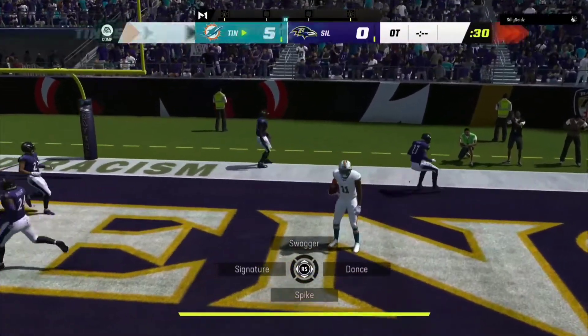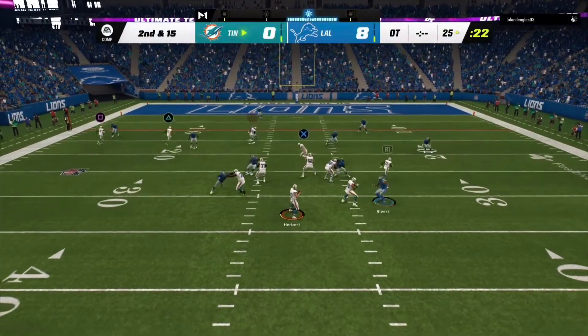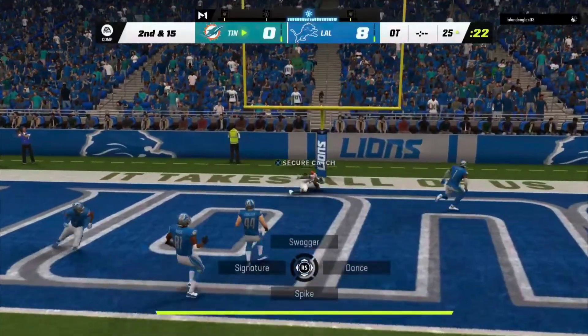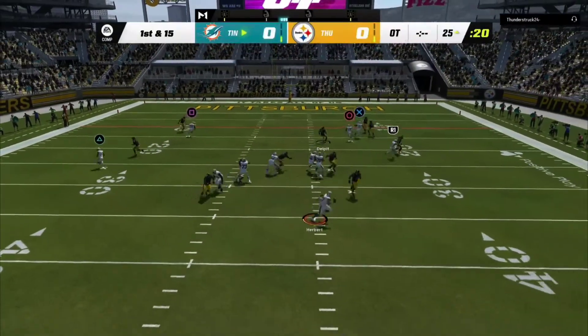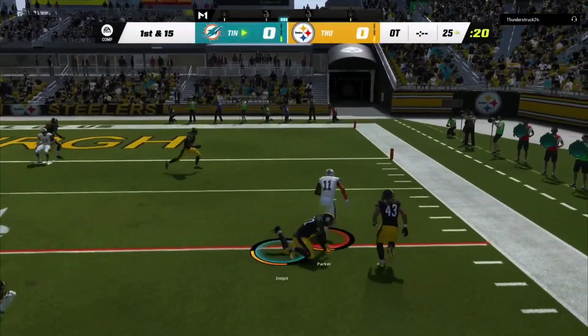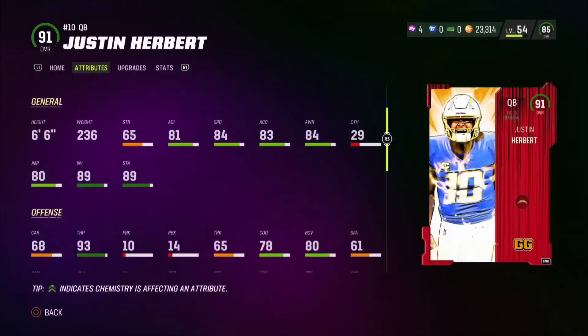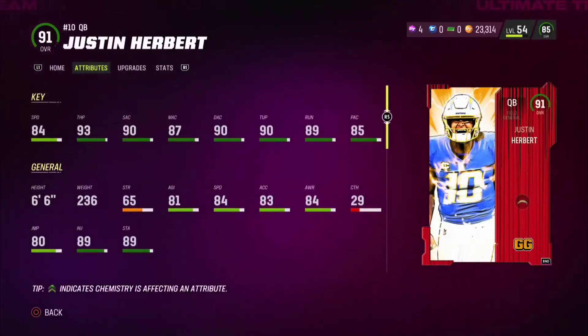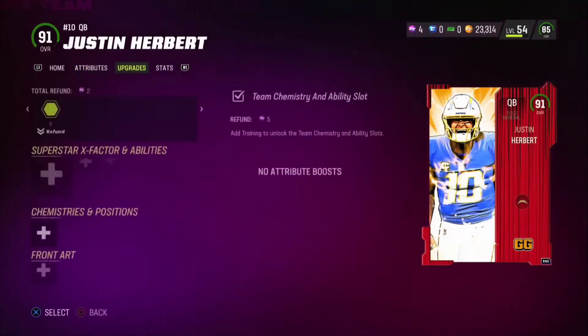That one probably shouldn't have been picked off — that was probably just my user skill jumping over the ball. But at least he's putting it in a place where my guy can go and get it. Same deal with the slightly under-thrown ones — technically my guy was able to come back to get the ball.